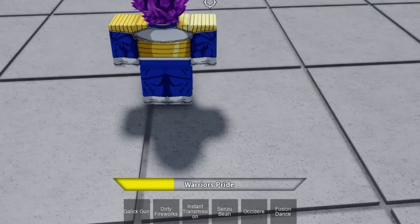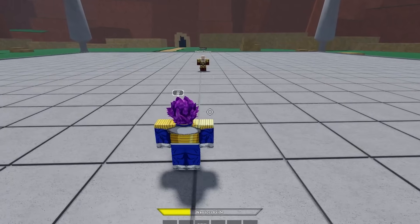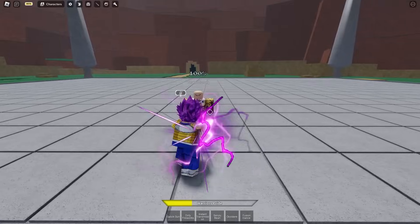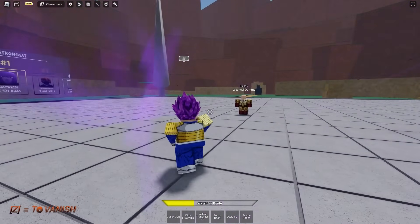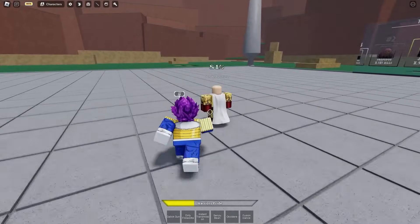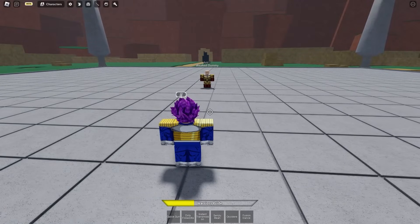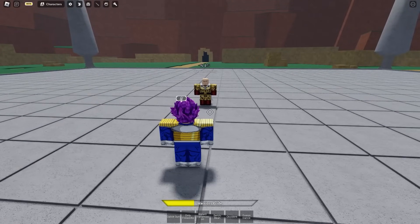So at the bottom, the new skill is called Galick Gun, and all of you guys probably thought this was coming. So I'm gonna do this energy blast. We can also teleport, which is pretty nice. But it seems like it does 19% damage. With Galick Gun, it doesn't work like Kamehameha — if you hold it, you're not gonna do much more damage.